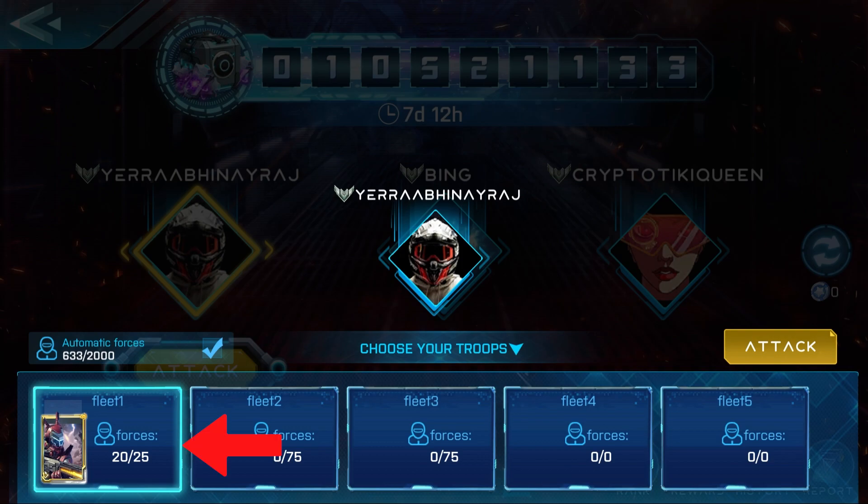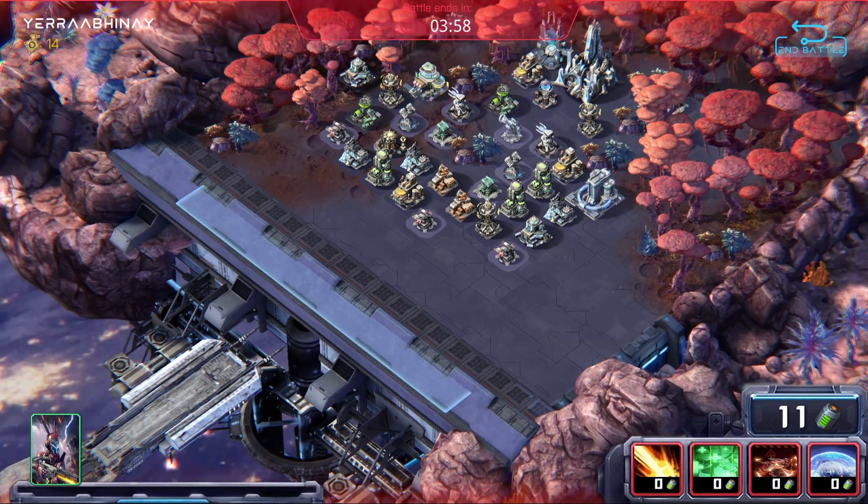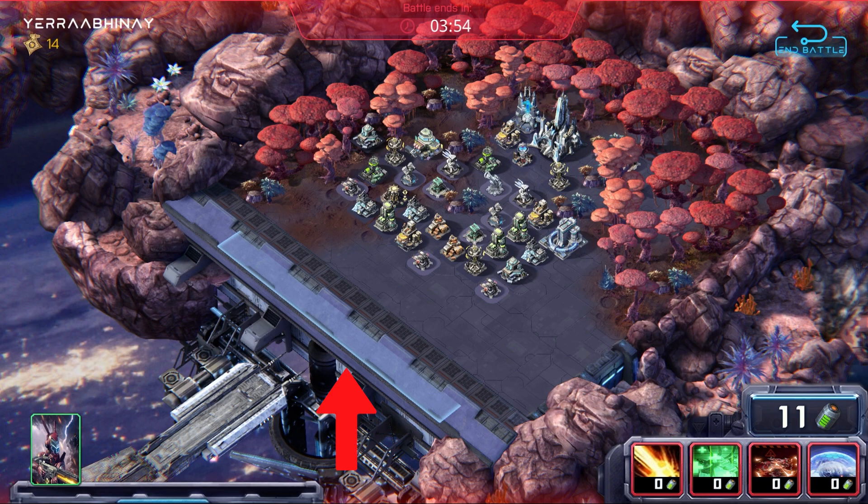Make sure that the fleet that you set up is selected and click attack again. Here you have two options to drop — you can either drop from the back or from the front. You can never only drop on the back side.